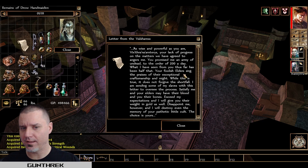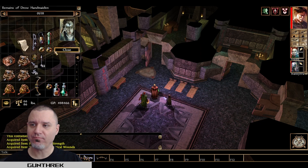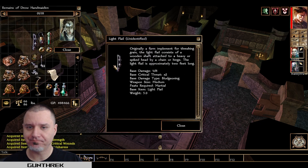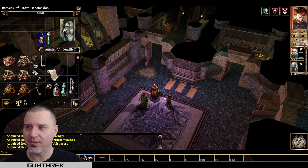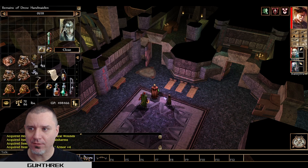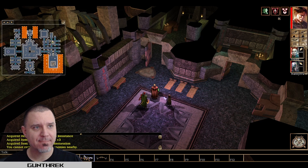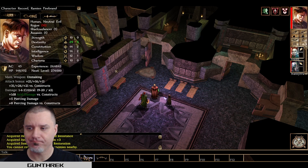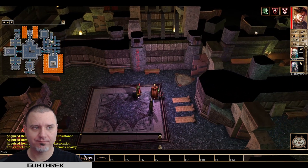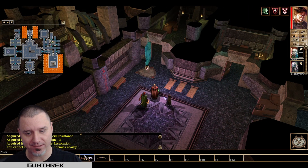You can pause the video to watch this if you would like. I am less than interested in anything that the Valshorus has to say to her minions. Acid resistance, ring of protection, lesser restoration. I really need some kind of healing situation, because this is getting annoying.